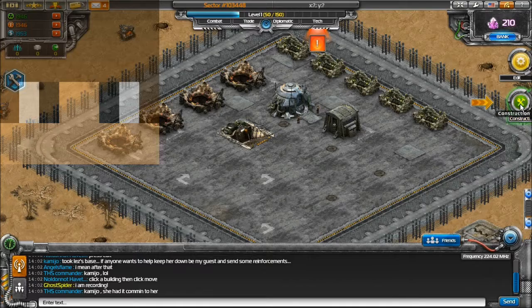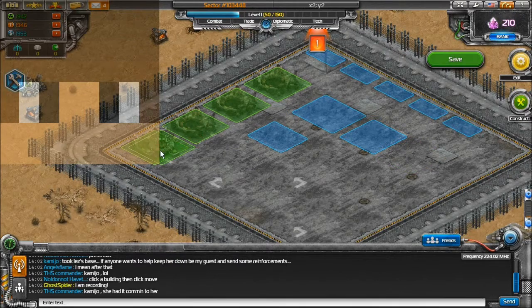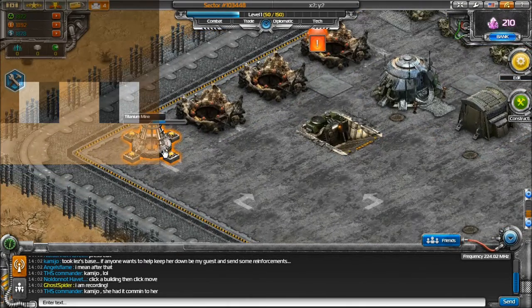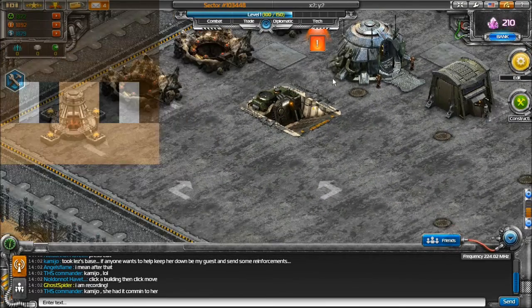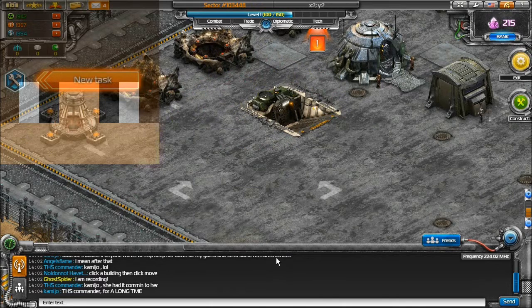So let's hit construct — titanium mine. It's one of those, so that's the titanium mine. Let's just hit build, hover over it, and it's building. Let's zoom in to see what it is — the game is amazingly great in detail.